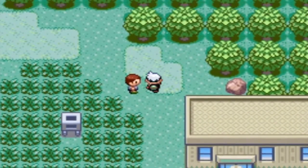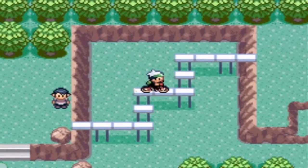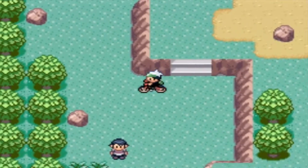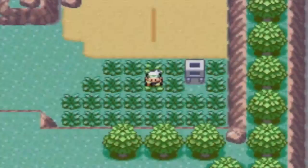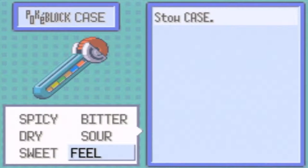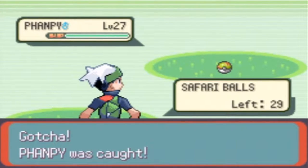I like the music here, it's nice. This is the second place I want to go to. Use the Acrobike here. There's gotta be something special here. A Fangfree, nice. Let's actually use a Poké Block — I actually don't have any Poké Blocks. Okay, fine. Ball. There we go, I caught a Fangfree.